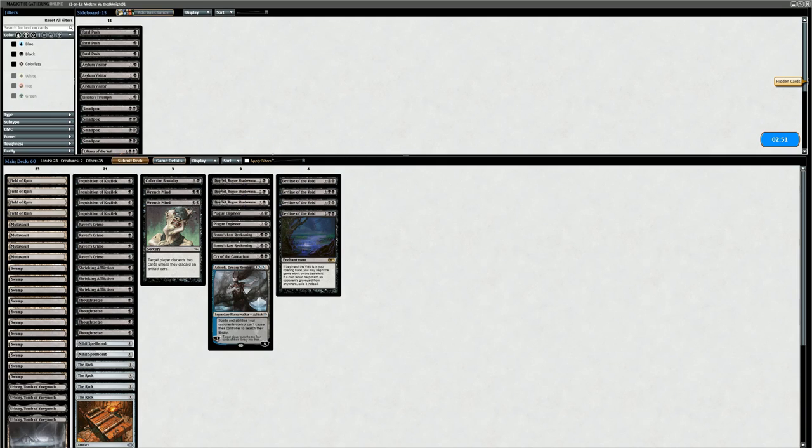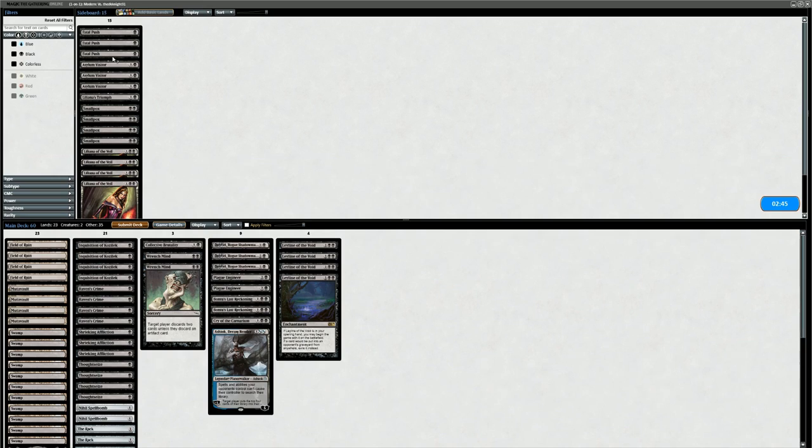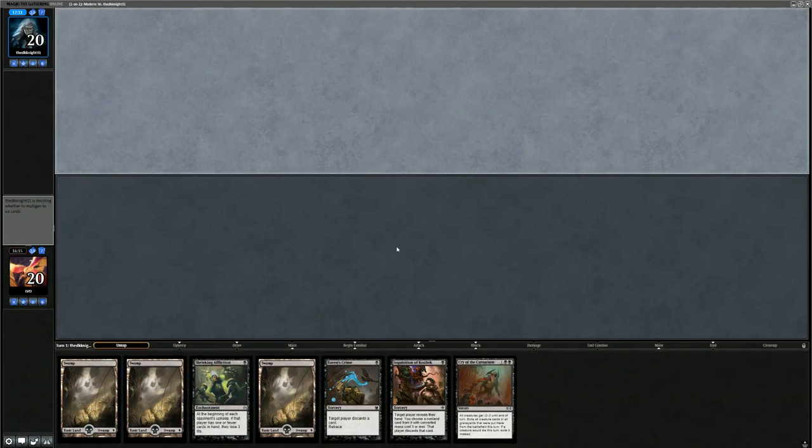We hope for a very similar hand in Game 3 — just need to hit them with the graveyard hate and then use our sweepers to clean up the small stuff. This hand has no graveyard hate but we do have a Cry of the Carnarium which can exile some number of creatures. The opponent already went to six, they might be looking for a way to deal with our graveyard hate as well. This hand is probably good enough to keep and hopefully we can find some cheaper graveyard hate along the way.